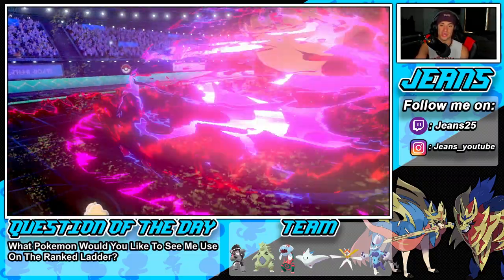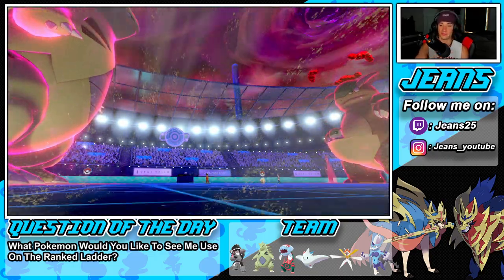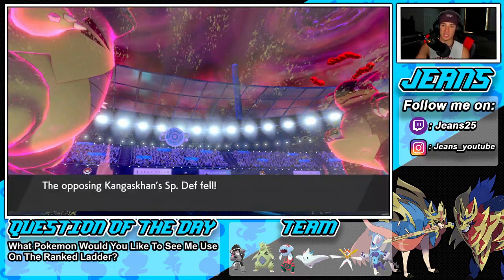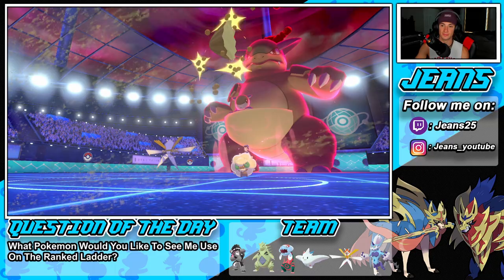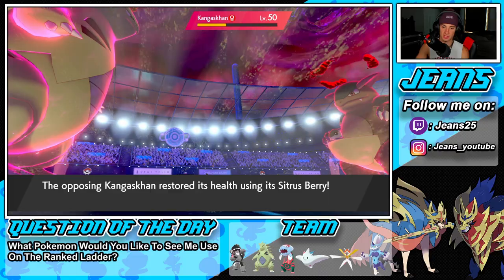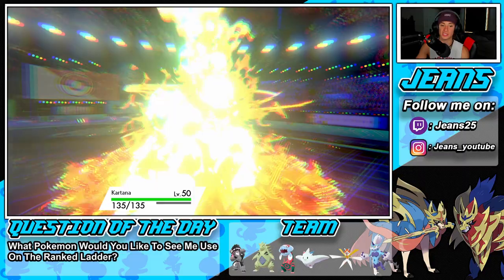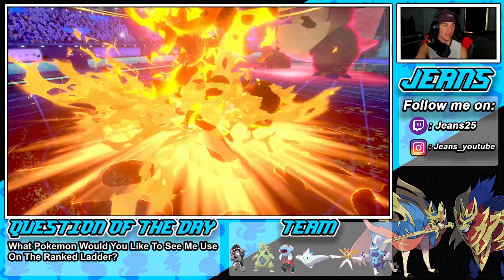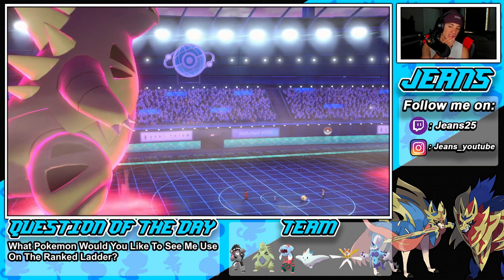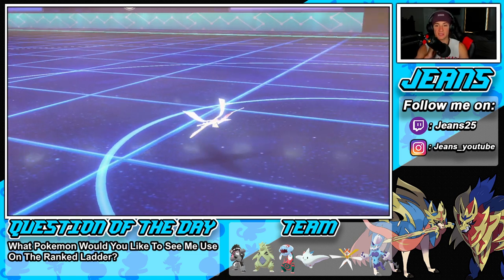We're getting big damage on Kangaskhan and we have speed. It's a crit — a lovely little crit! I'm surprised Whimsicott has not set up tailwind yet. He might go for a encore — actually he goes for a flare and changes the weather, so I'm dropping rock next turn. Tyranitar's going to take you out for a ton. Oh wait — are we going to outspeed? I can see him setting up tailwind.